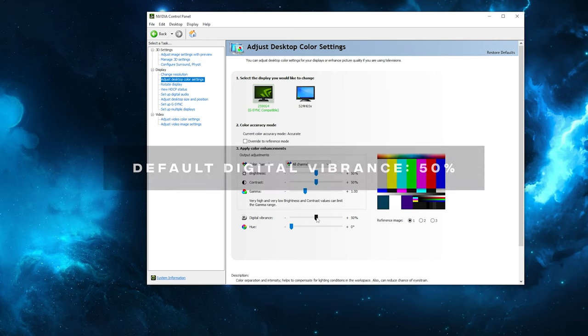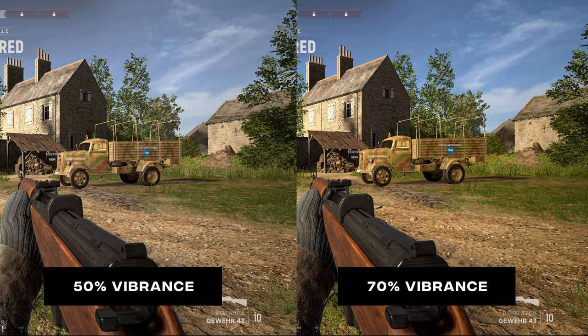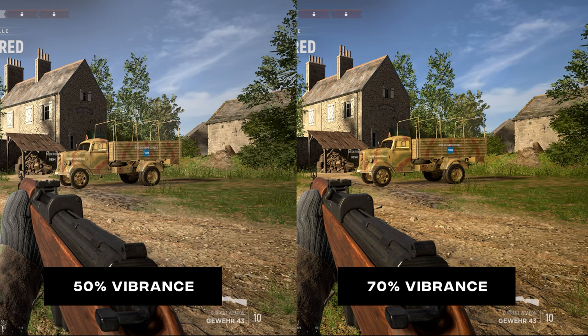In this tab we will want to adjust the digital vibrance. This will make your colors richer, brighter and cleaner. Lucky for us, this also applies to Hell Let Loose and makes enemy soldiers more visible. I usually set this around 65-70%, and again there's no magical number for this — find your own preferred setting through trial and error.